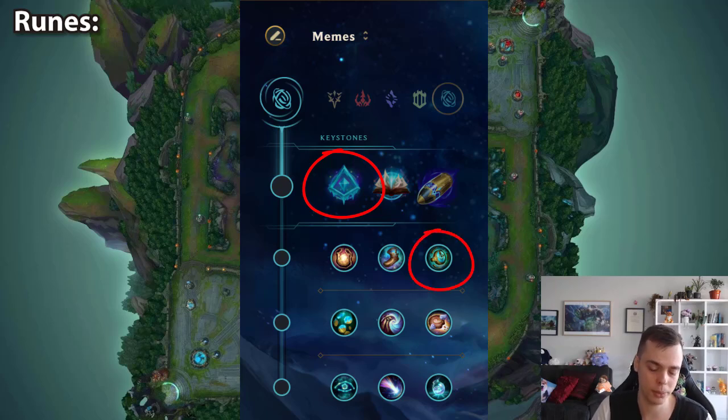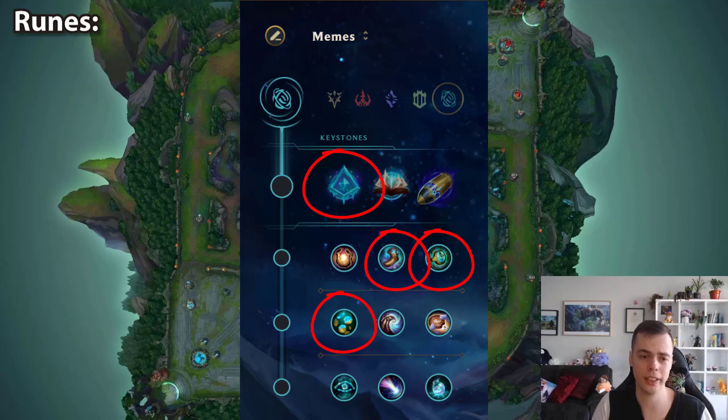You want to take Stopwatch 8 out of 10 times, unless you're planning on dominating bot 2v2 and never roaming in the early game — then you can consider Magical Footwear instead. For the next branch, Future's Market 10 times out of 10. It's too valuable to hit your mythic and tier 2 boots spikes faster. Biscuits are pretty useless on Janna — she's not really an ability spammer gated by mana to win lanes; it's more about fishing for those Qs from fog and the lane matchup in general. Then in the last branch, Cosmic Insight — the typical choice for enchanters.